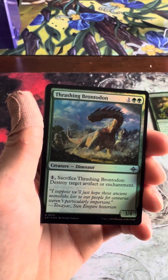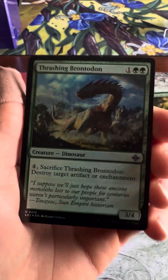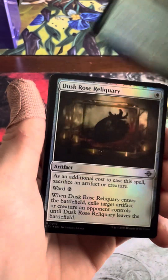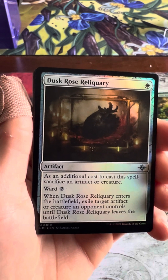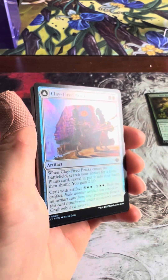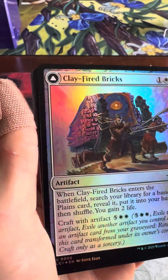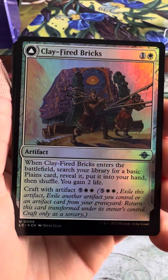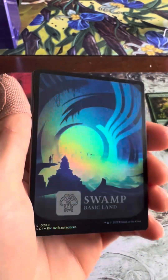Thrashing Brontodon — what's a Brontodon? Dusk Rose Reliquary — that was an uncommon, my bad. Clay Fired Bricks — here's another hollow uncommon artifact. Search and reveal, plus two life, that's pretty good. And a Swamp Hollow.